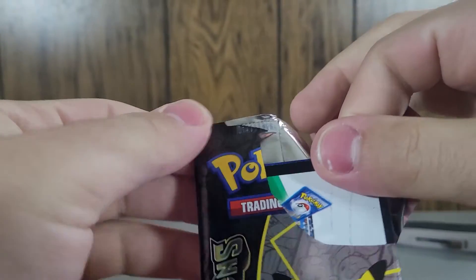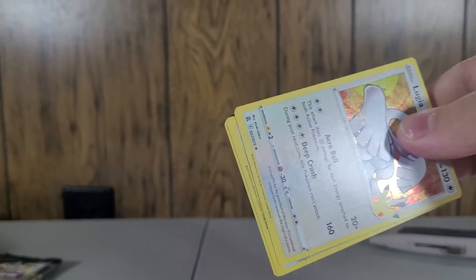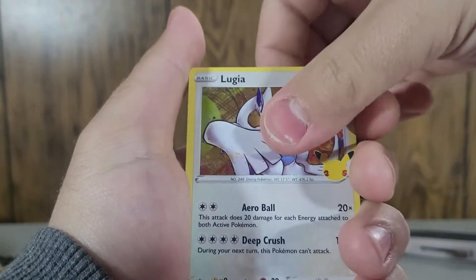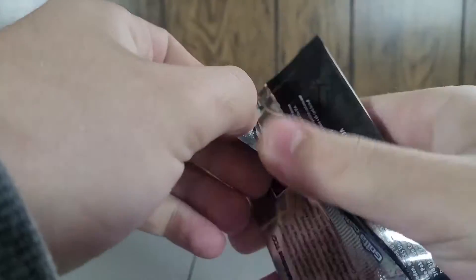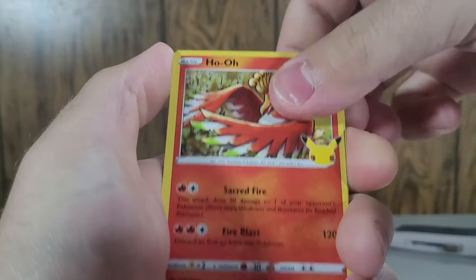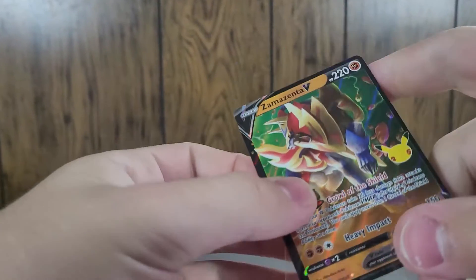I don't dare buy another one of these because they aren't necessarily cheap — but maybe one day. Holy crap, I dropped them — well great, now you're gonna think I'm faking it. Watch, this will be the one I get the Charizard out of. Lugia, Dialga, Giratina, Professor's Research — our first no-good pack. We went five for five there, holy moly! Can he get another classic collection? Zacian & Zamazenta V — yeah, I already got that. That's cool — double up on the Zamazenta.